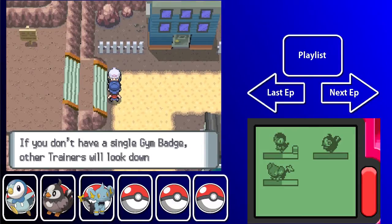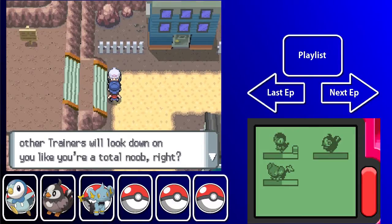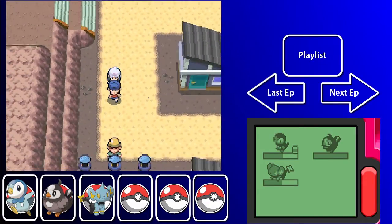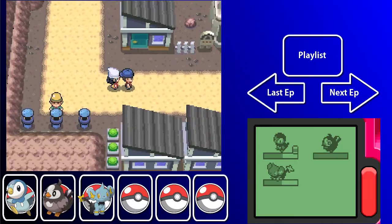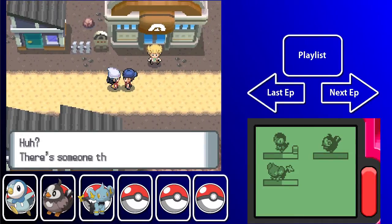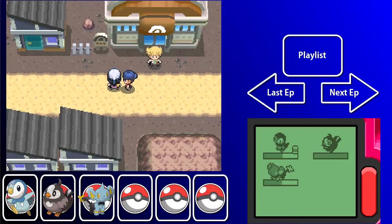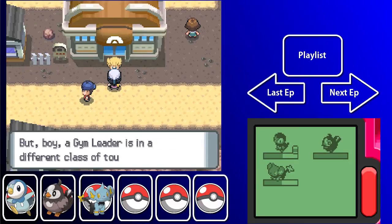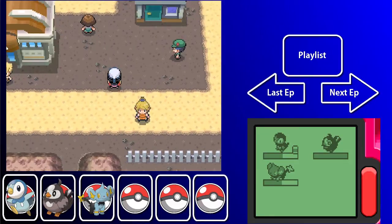How do you train if you don't have a single gym badge? Other trainers will look down on you like a typical noob — Nintendo actually used the word 'noob' in a video game, what is this sorcery? There's someone there — hey, it's me. Oh it's you Alex, you finally got here, you're slow like always. Alright, so you have to go find the gym leader.